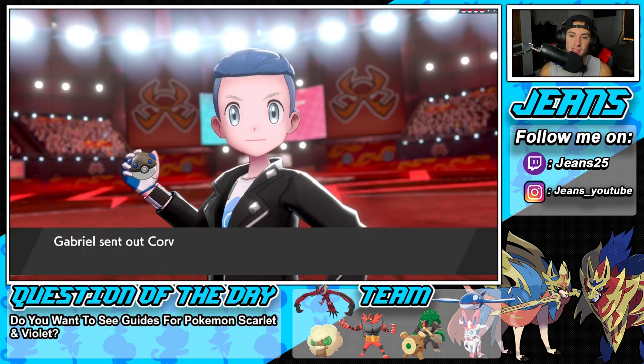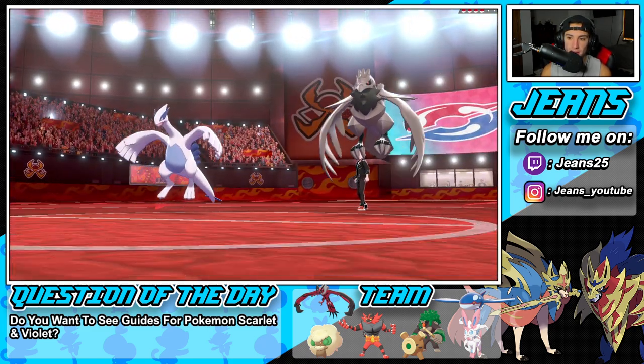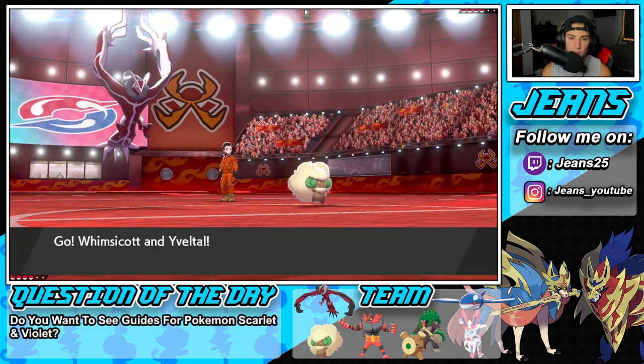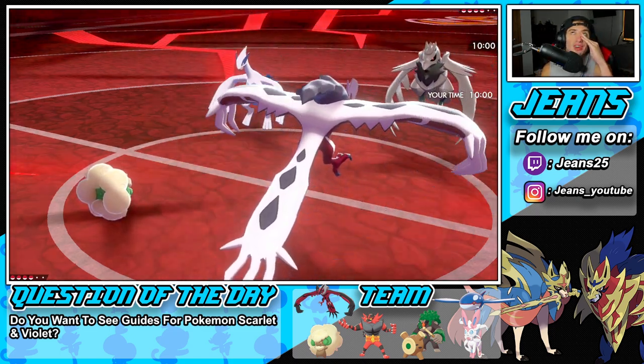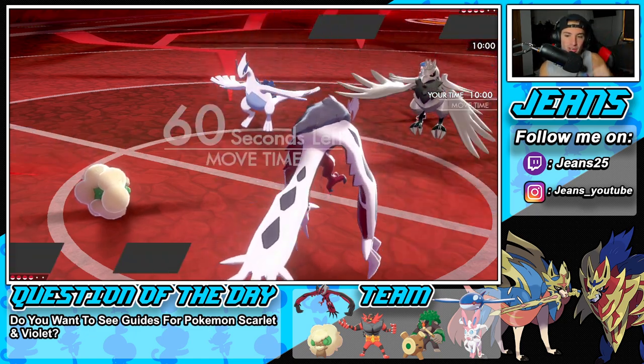Let's see what our opponent does — Corviknight and Lugia right here. Great, great switch up for us. I feel like we can just Dynamax Yveltal again. Corviknight is so strong, Yveltal is so strong — especially with Weakness Policy or Life Orb, it's just too strong in Dynamax form.